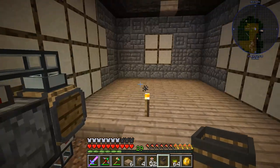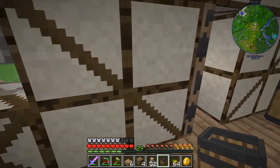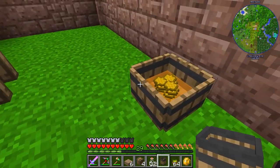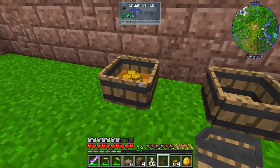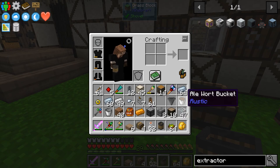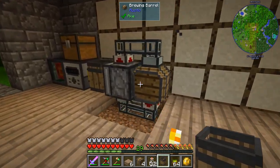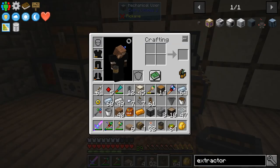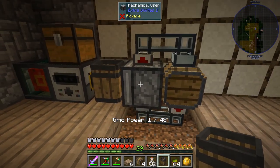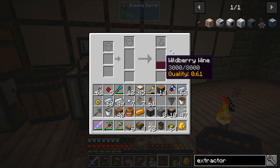So in theory, we can have all of these crushing tubs replaced by systems like this. We can do one for wine, one for wildberry, one for iron wine, and one for mead. However, for the aleworth I don't think you can do the same thing, but you should be able to set up a mechanical user again to produce the aleworth. Then you need to have a wheat farm of some description and take it from there. So there we go — automatically produced wildberry wine.